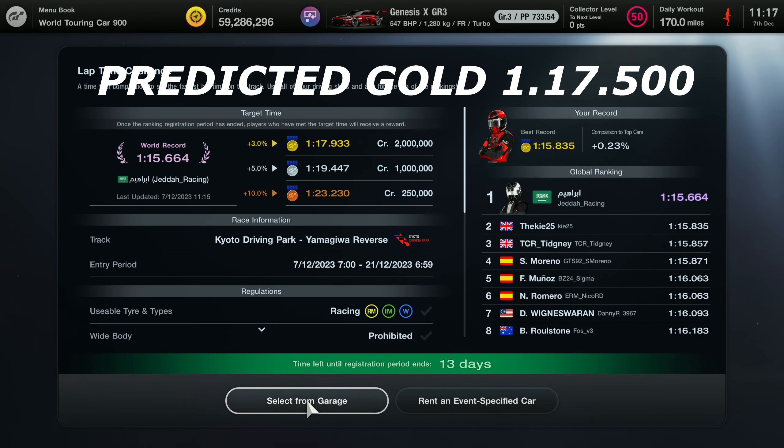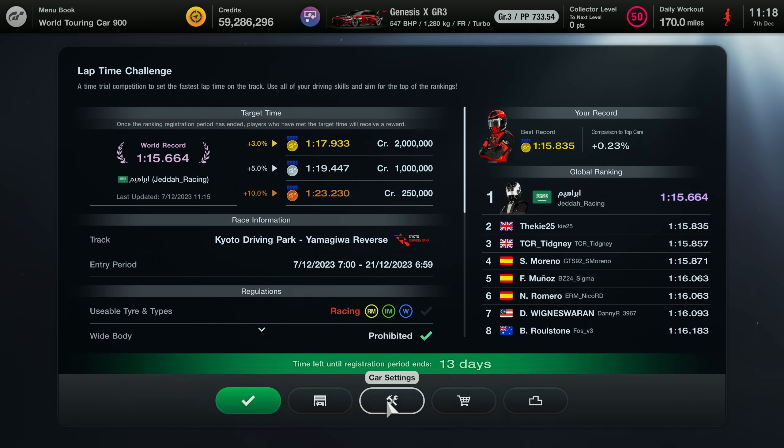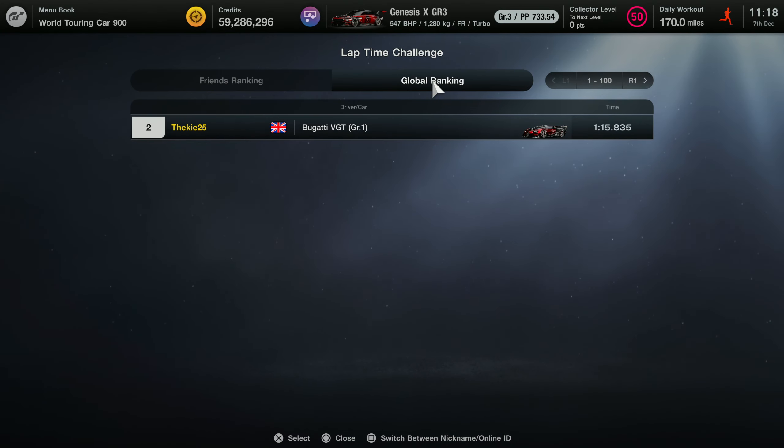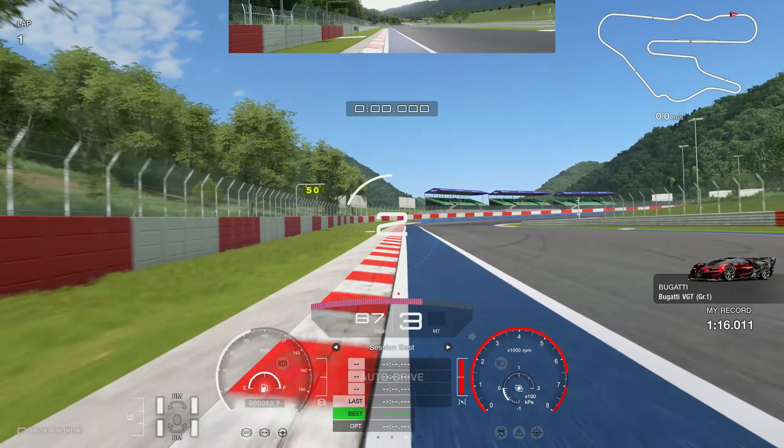The current top time is 1:15.6 — we managed to get P2 in the world. The gold time is currently at 1:17.9 but I predict it'll settle around 1:17.5 towards the end. That means you'll need to get into the 1:18s for silver and probably 1:22.7 or 1:22.8 for bronze. To load my ghost, go into the time trial session, then leaderboard, load ghost, and select it.